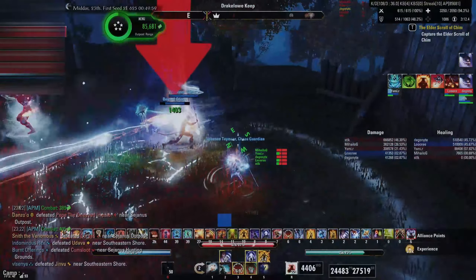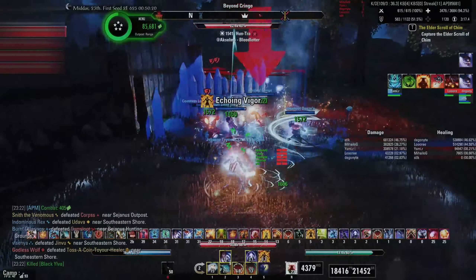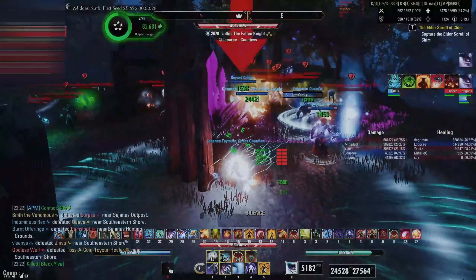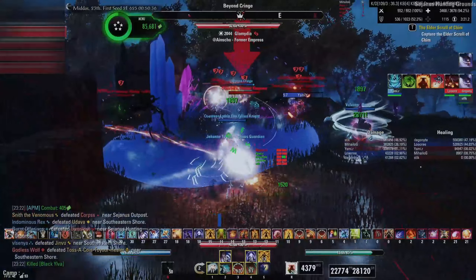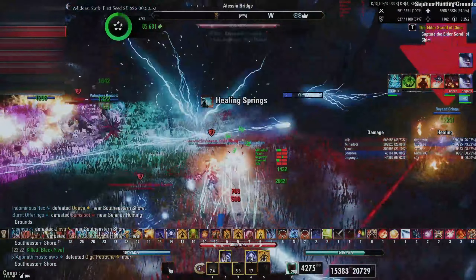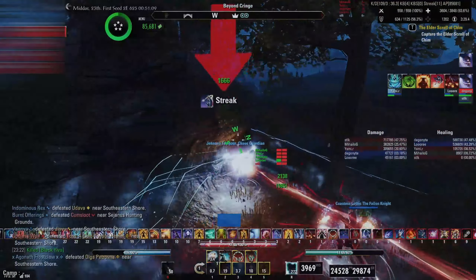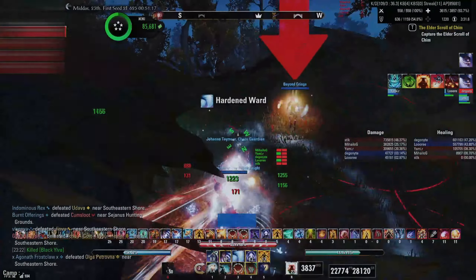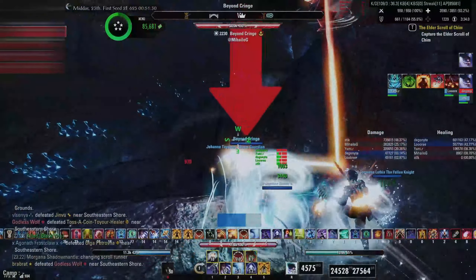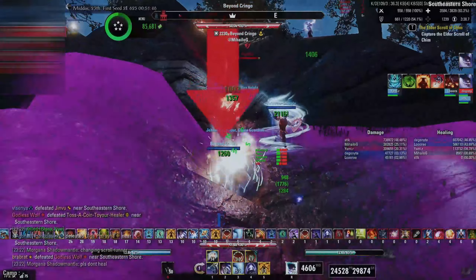Buffs such as Major Evasion, Major Resolve, or Major Brutality. Even if you might be off with your burst heal timing, a high uptime of these vital heals over time and buffs will make for a good basis of survivability for both you and the rest of the group. It's also fairly easy to learn. After some practice, buff uptimes will become almost second nature and you can start to pay more attention to timing your burst heals, ultimate timing, and other secondary skills.